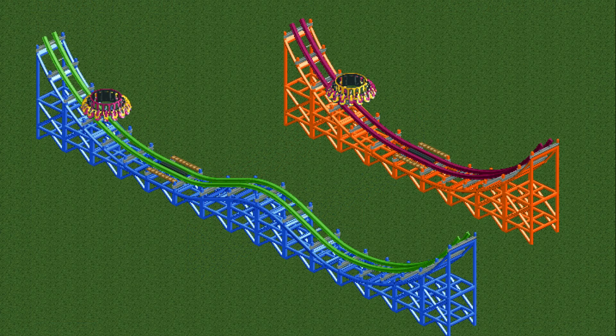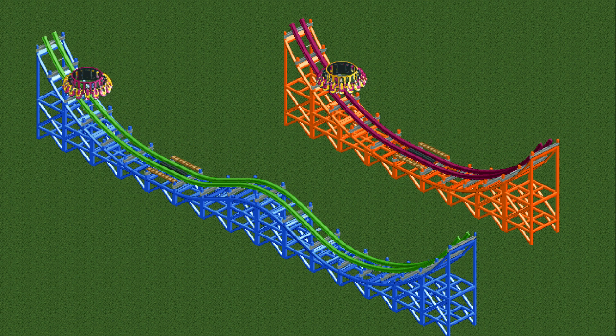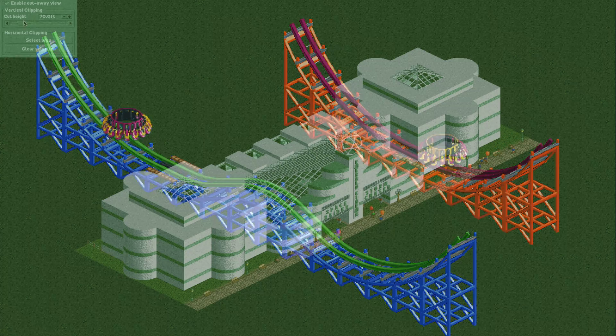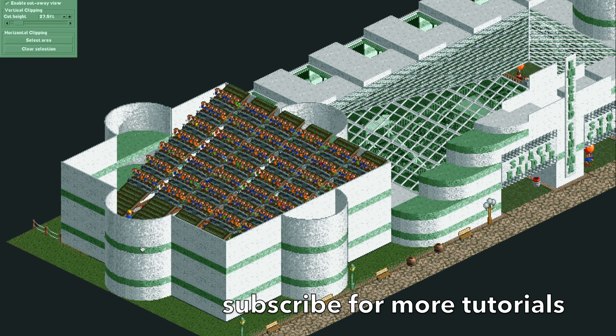That is all there is to it to build the Zamperla Disco and Disco Coaster. If you'd like to download the tracks, the link is in the video description — just make sure the cheats are turned on, update the launch speed, and use the tile inspector to make the vertical pieces invisible. As you can see, it's very easy to build yourself and either version will look great in your park. If you have any questions let me know in the comments, and if you enjoyed this video give it a like and subscribe — next time I'll show you a new way to build 3D theaters with stadium seating or even a concert arena.